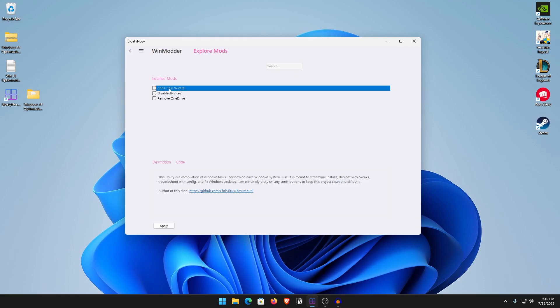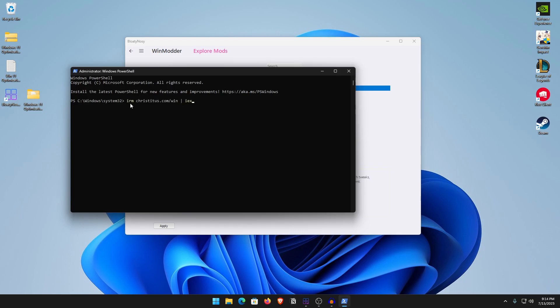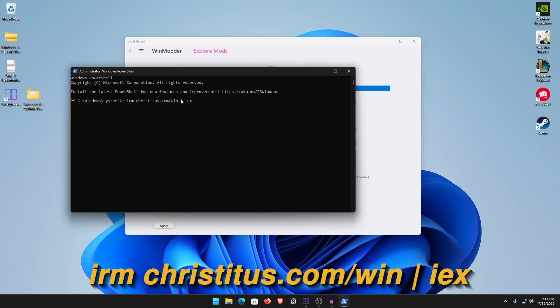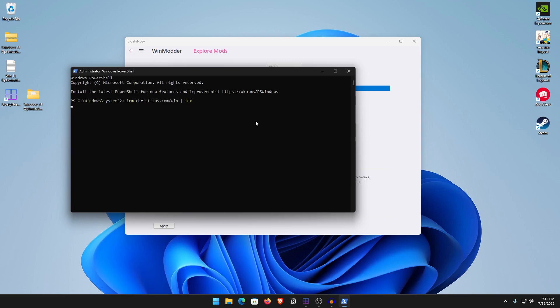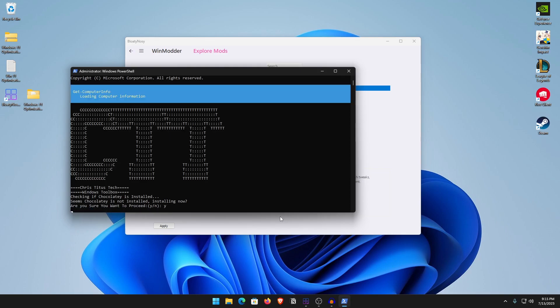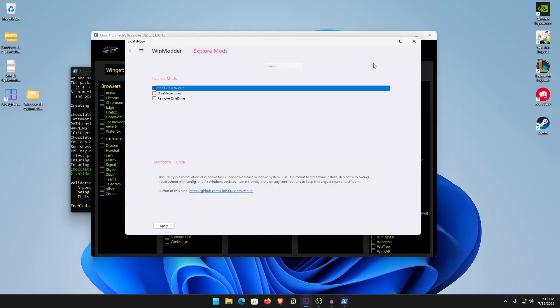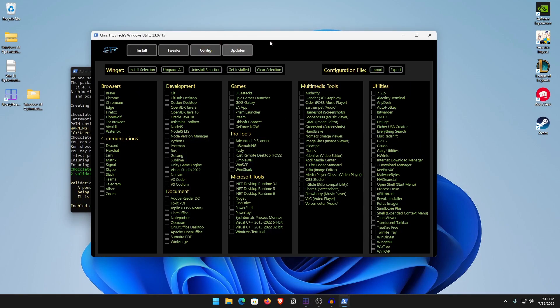Moving on to the most important one — the Chris Titus Tech Windows Utility. Check it, hit Apply, and it will download it from GitHub and run it. If it doesn't run from here, open your Start menu, search for PowerShell, and run it as Administrator. Paste this command: `irm christitus.com/win | iex`, hit Enter. It will ask if Chocolatey is installed — hit Yes to install it. Once done, the utility will open up.